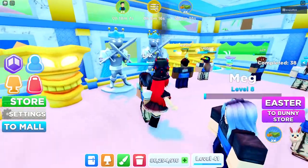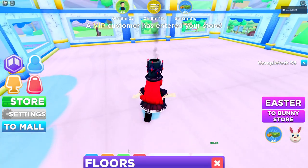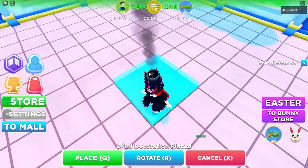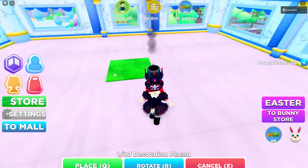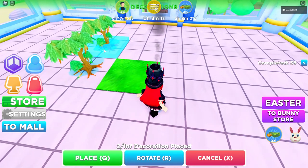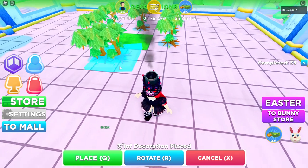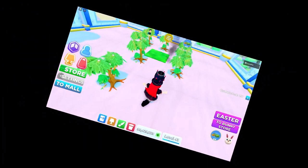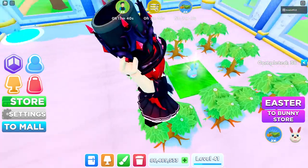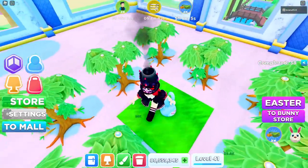We want to head over to floor three and place down a grass patch, then surround it with trees and it should spawn the egg. I totally messed that up the first time, but then a tree and a tree — boom, there it is, the egg!